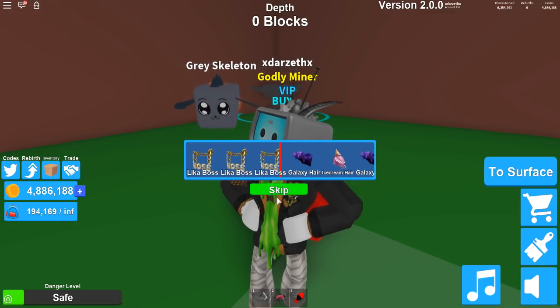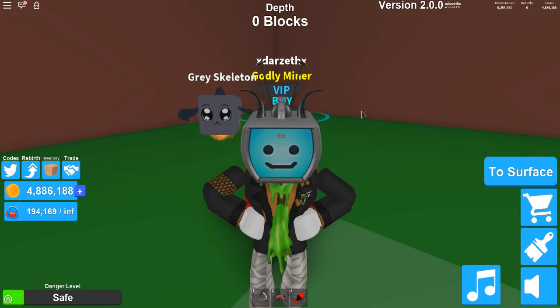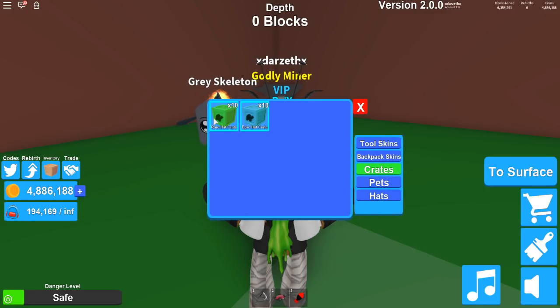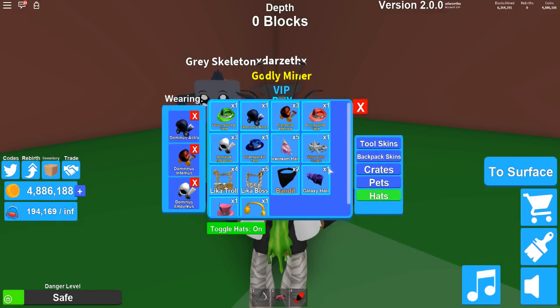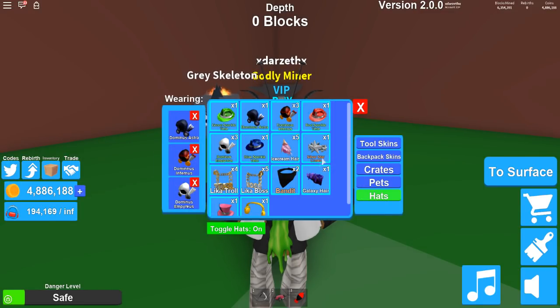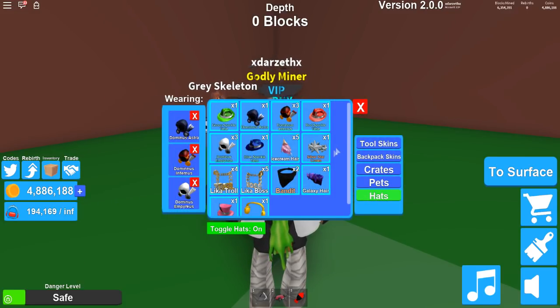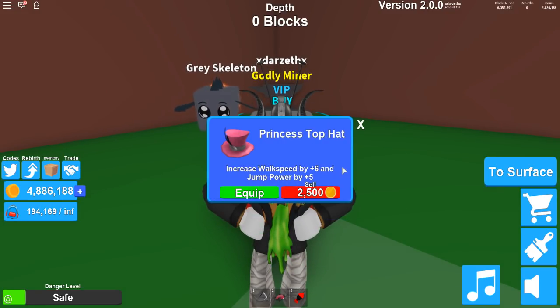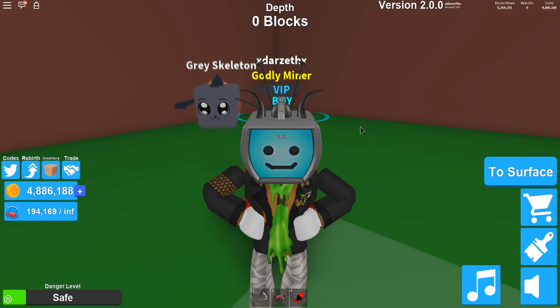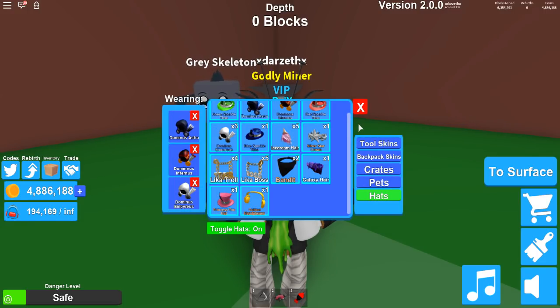So here we go. We're not gonna get everything, gremlins. You go with the headphones — awesome. Is that all the ones from there? Yes, that is. So now we're gonna look at these hats. The bandit gives you money power plus 20. My legendaries are gonna be better. The galaxy here gives you jump plus five — we can be jumping really high soon. Princess top hat gives you walk speed plus four and jump power plus five. Pretty awesome. And the headphones give you money and power of plus 20.